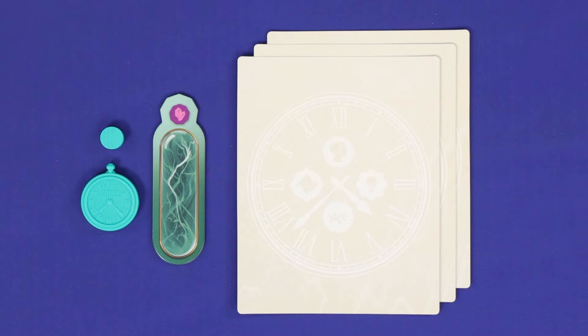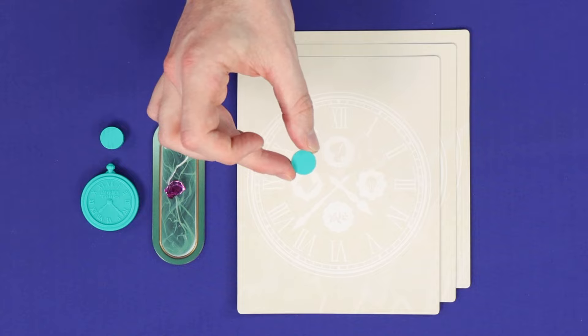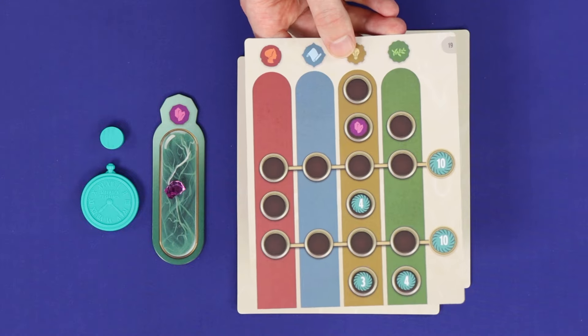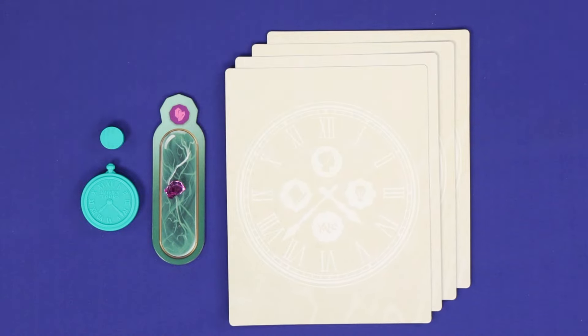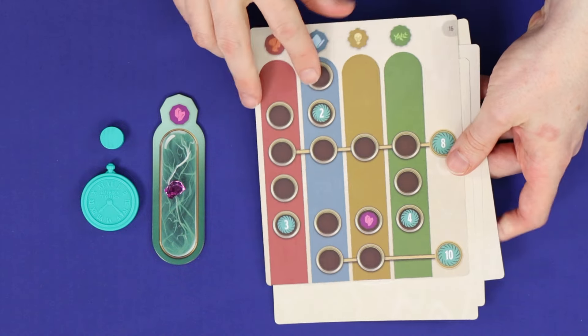Each player chooses a colour, taking its clock, one of its markers, and a crystal tank loaded with one time crystal. Leave your second marker in the box — this is used only with the Time Warps variant. Deal each player four of the large itinerary cards face down, returning any leftovers to the box. Then each player chooses one of their four itinerary cards to play face up for the first round.